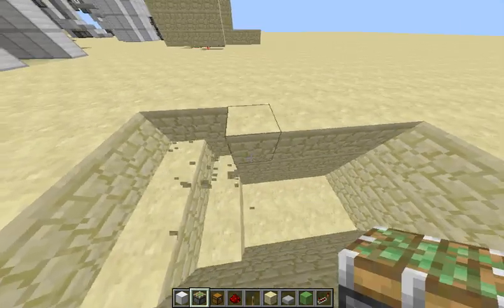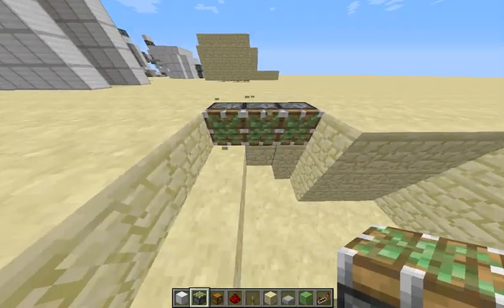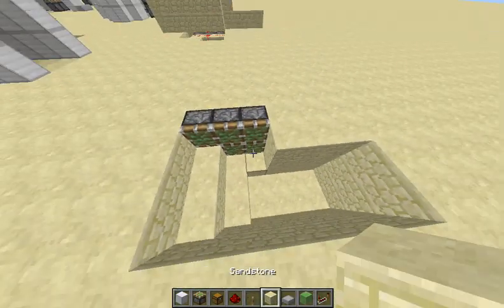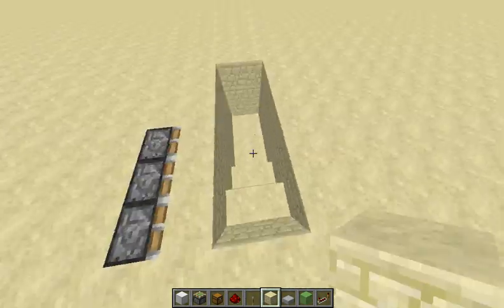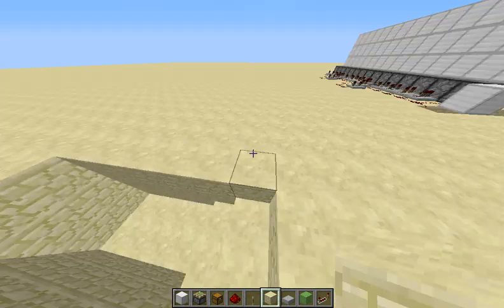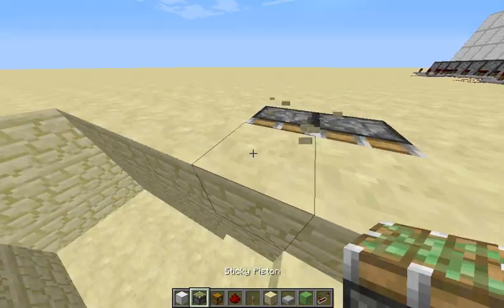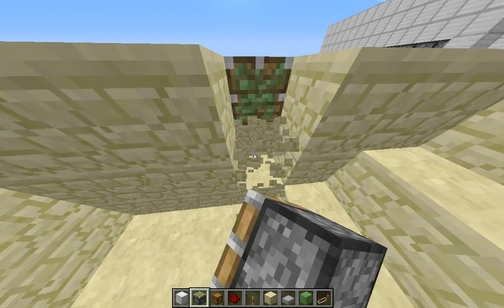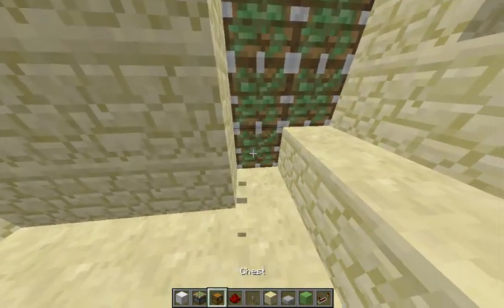Now what we're going to want to do is place in the pistons. These pistons are going to push in the blocks to fill in this area in the center right here, to make it so that there's no pathway. We're going to want to do the same thing on the other side — three blocks like that — and then some more pistons down here, and this last one down here.